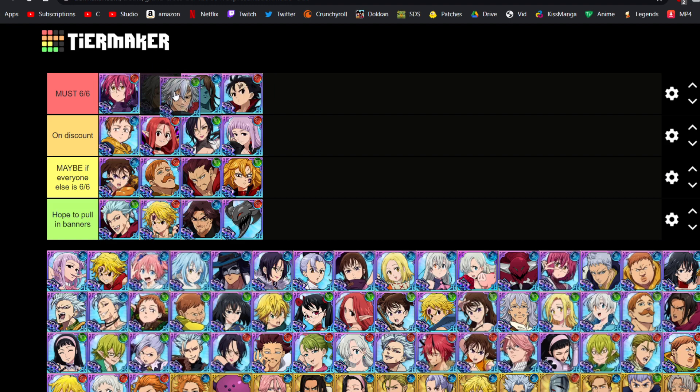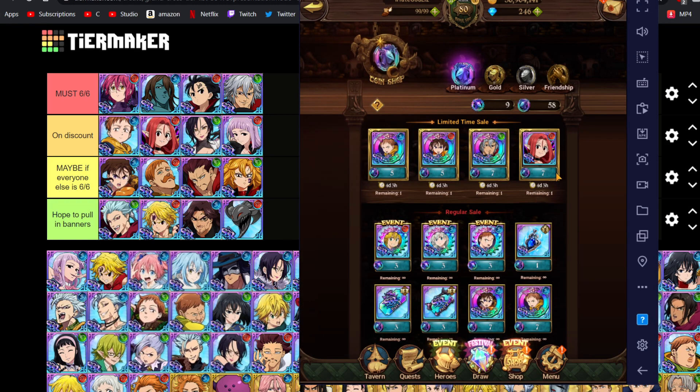Droll is also fantastic. A next unit coming out for Global is Assault Meliodas — if you want to summon for him, be aware that a few of these coin shop units will be on his banner. Droll is the best partner for Assault Meliodas. Also Red Zeldry — Spread Zeldry is a fantastic killer.